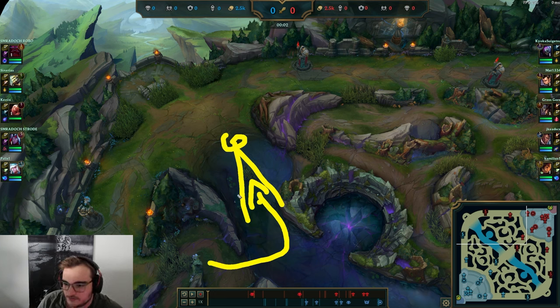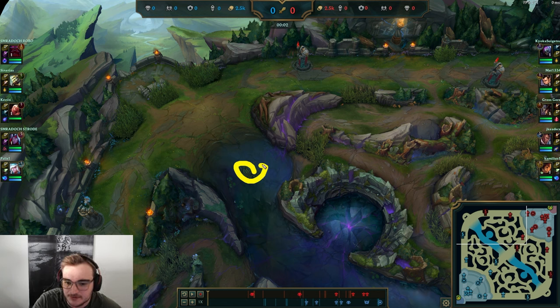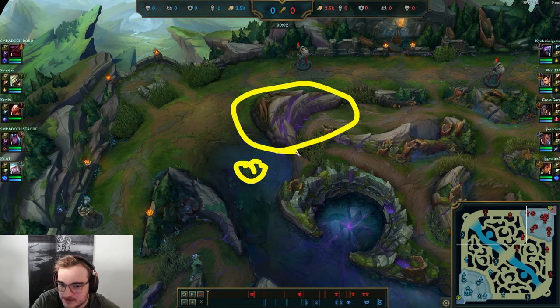Generally speaking, you can only gank top lane really well if the enemy top laner walks up too much or if you can find a good dive. Now in season 14 lane ganking is way stronger than it was in season 13. You are able to find very good lane ganks for two reasons: reason number one is because it's very easy to get into these bushes, and the enemy top laner is most likely only going to ward this bush because this bush is just so extremely important. Reason number two - the enemy top laner doesn't expect ganks because he thinks he should be very safe from this wall, so you can punish top lane.